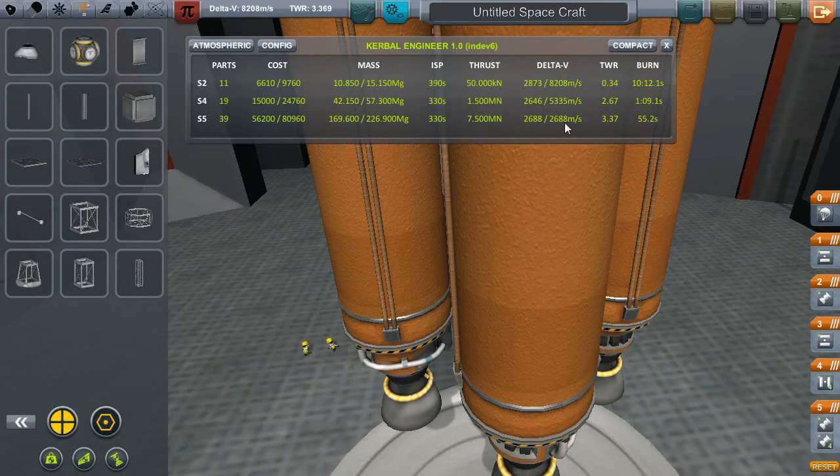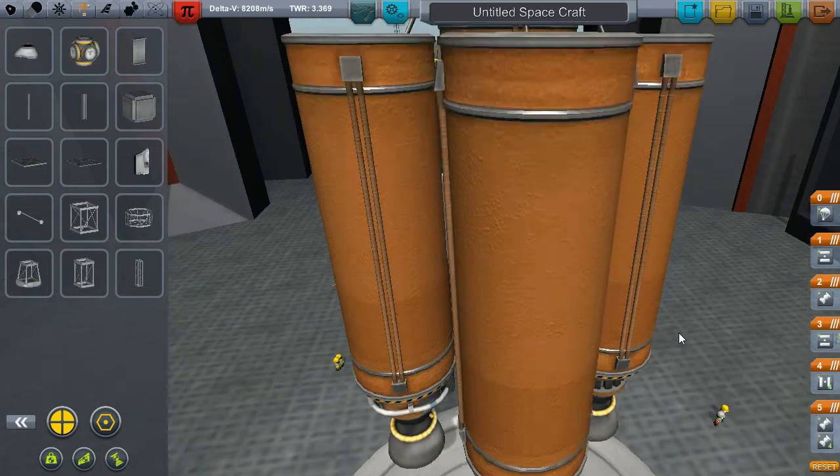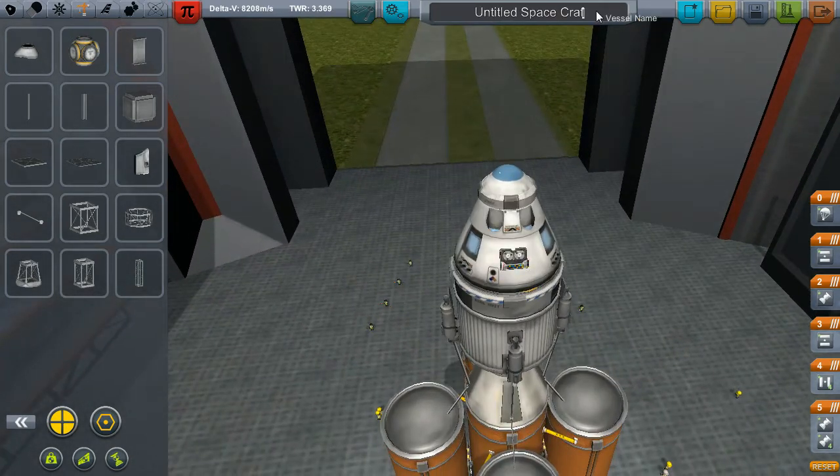Yeah, that will get us into orbit, probably a little way to the Moon, and then the rest will land us and get us back. That's looking good. Let's call this the Mun One and save and launch.